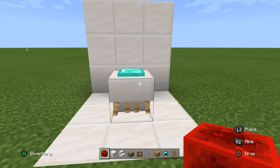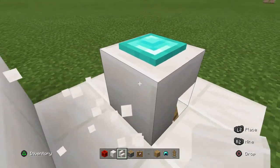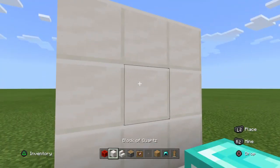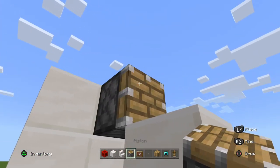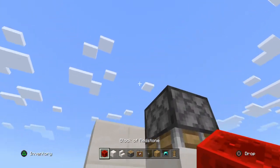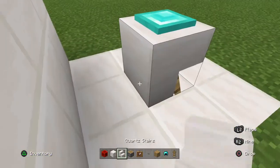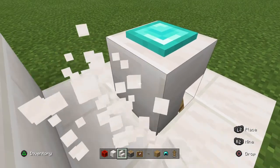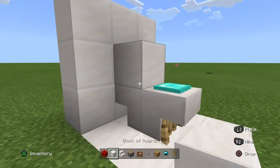Now after that you need to place stairs backwards — okay, that's a problem, we can fix that. Technical difficulties. Now when it looks like this, you want to do this — it should be looking like that, then like this.